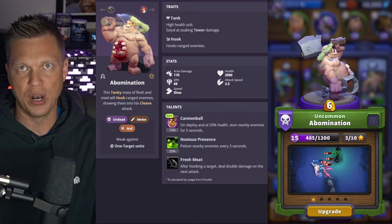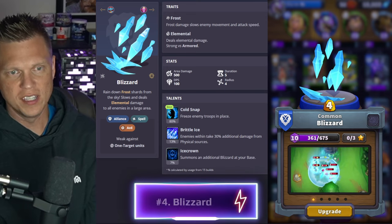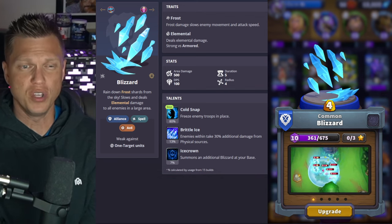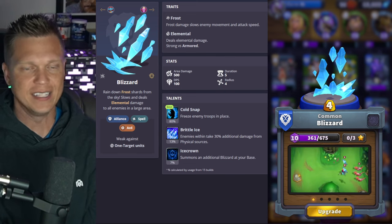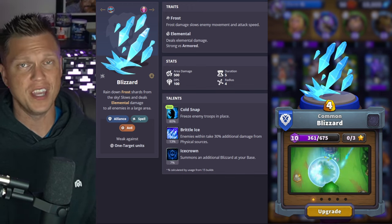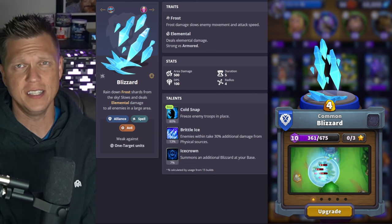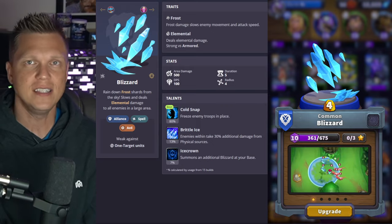At number four I'm going with Blizzard. I wanted at least one spell on the list, and in terms of general utility, Blizzard brings value in a ton of different ways. At a cost of four gold, it hits everything with full AoE and slows them with a frost effect. If somebody is doing a beatdown style against you, Blizzard can be absolutely catastrophic and get a ton of value — it's very easy to get seven or eight gold value out of it in the right situation, and very easy and consistent for beginners.